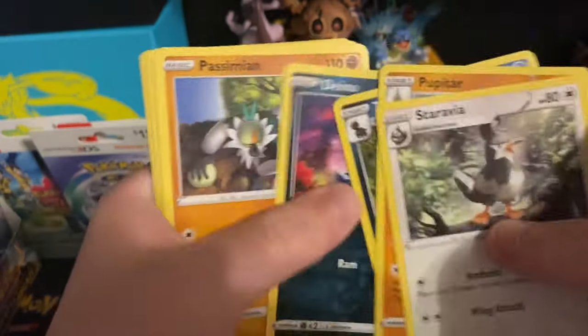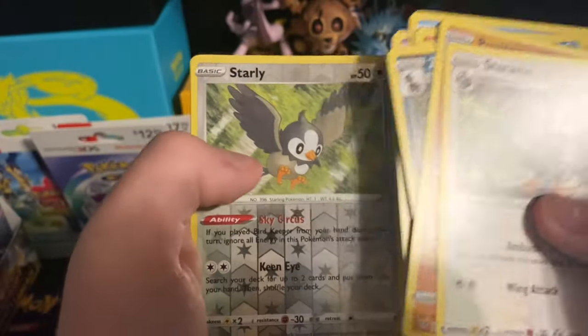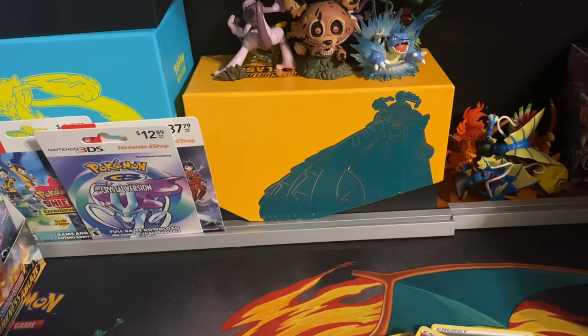Pupitar, Zweilous, Dino, Passimian, Bunnelby, Vanillite, Gothita — reverse holo of a Starly, and a Flygon. How are you doing up there? Summarize for me — got a holo Pincurchin, not a holo Darkrai. No V's or anything so far.